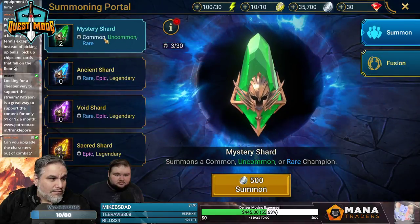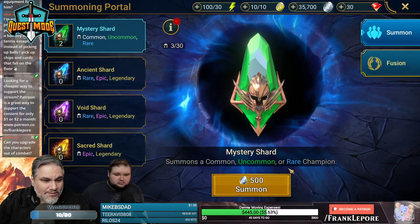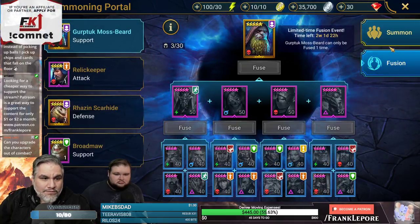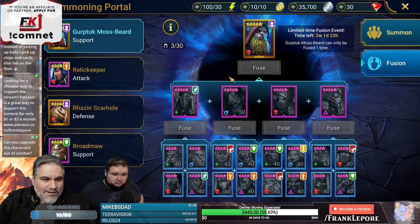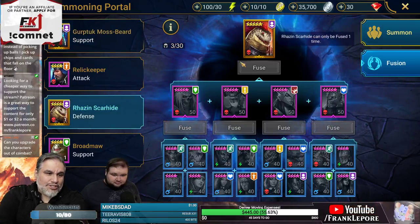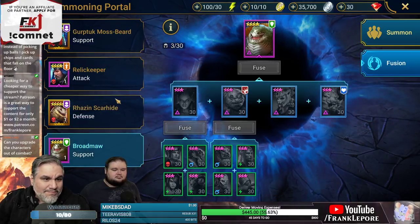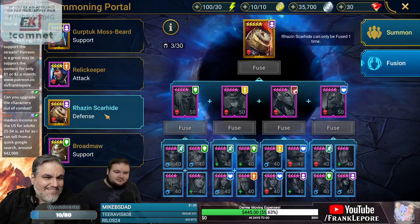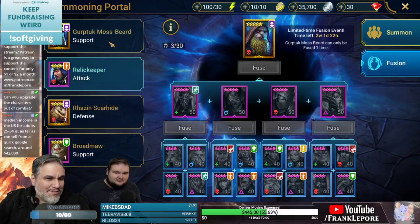Oh cool, we have two mystery shards. Fusion looks a little complicated but it seems like you can get really unique champions by fusing other champions together. This Broodmaw — he looks like a chunk. They all look like reptile chunks.